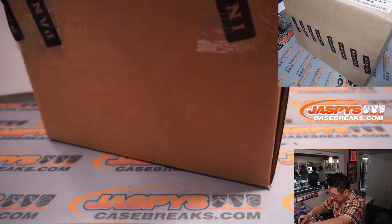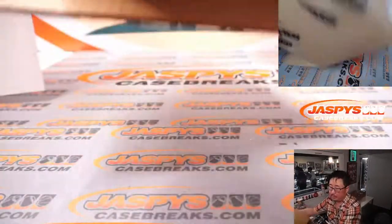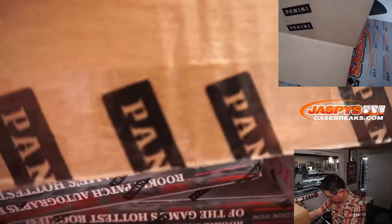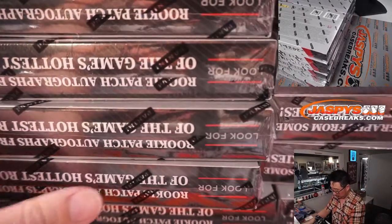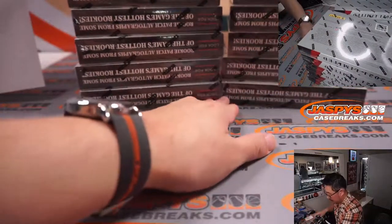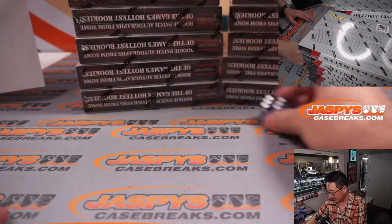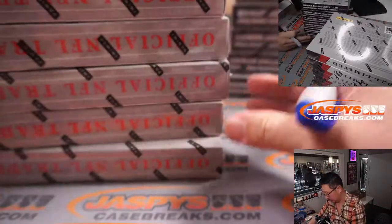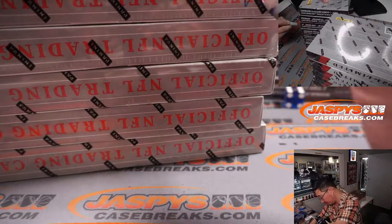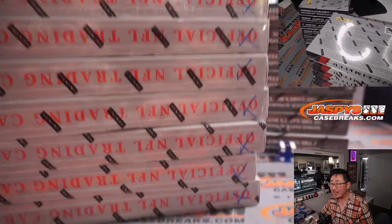So let's pop this case open. All right. We'll go one through six on the left side and four through six on the right side, and at six we'll go right side. This will save for next time. And the second half is in the store already at Jazby's Casebreaks.com. We'll put blue X's right next to there so we all know it's from the same case. I'm going to keep this on the table right behind me in case we run this back tonight.